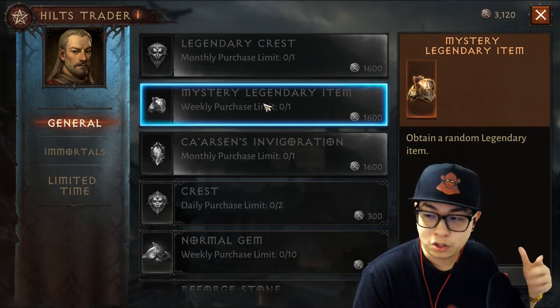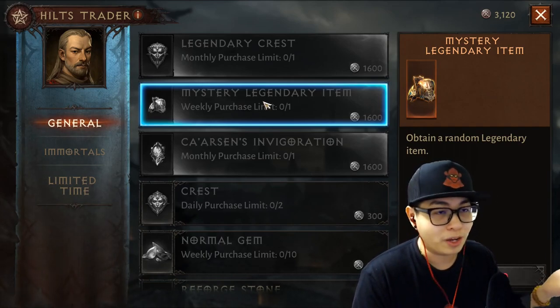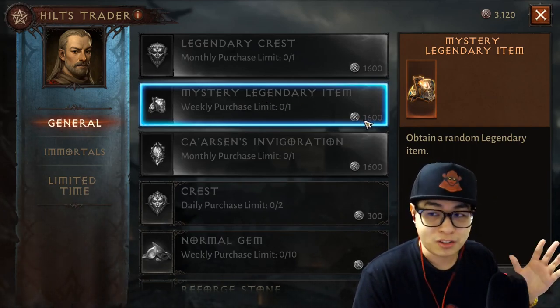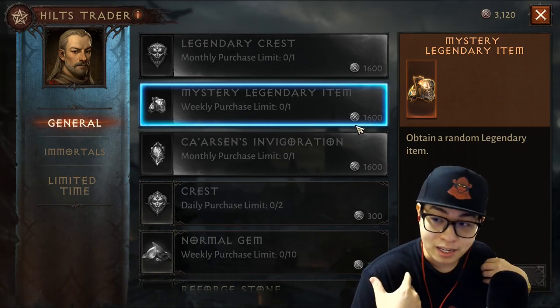The mystery legendary item is not worth it because you're gonna get about six per day assuming you farm the usual three to four hours. If you don't play that much you might want to invest in this, but I usually wouldn't — it's a waste of hilts. It's 1,600 hilts, and honestly you won't be getting that many hilts as the game progresses. You might feel like you're getting a lot, and in fact I did, but it was a serious waste.